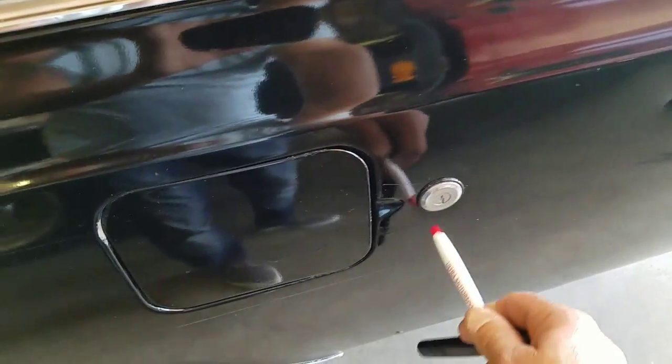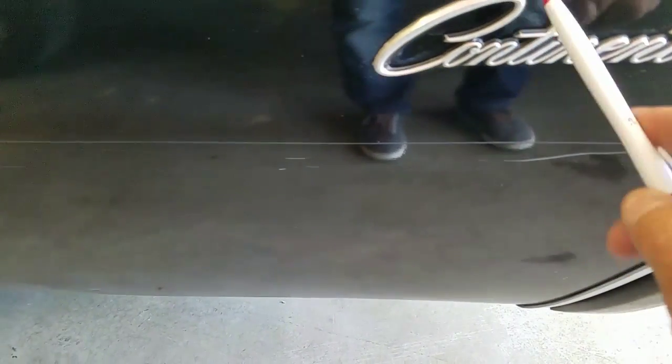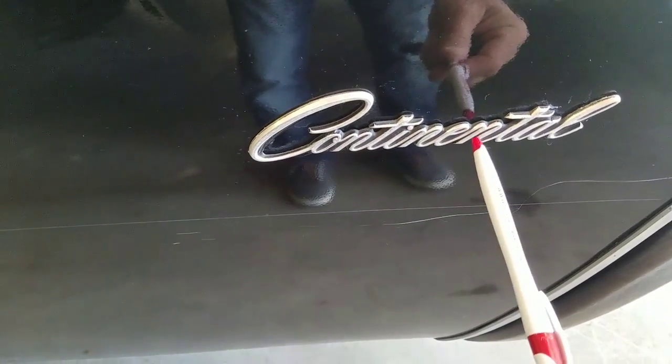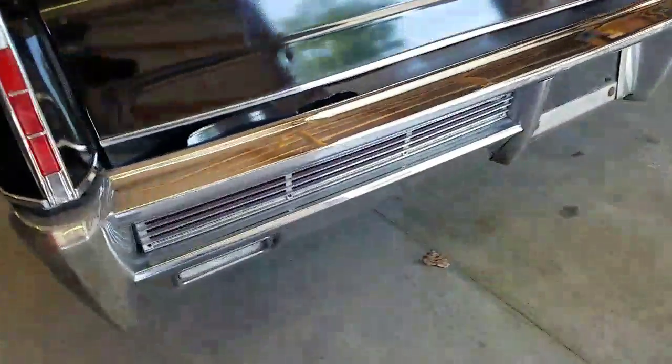This is what I like about this '66 — it's got the key entry from the exterior of the vehicle. Again, Continental emblems all look very good. These are pricey items. If you ever have a car that doesn't have them and they say, 'well, you can buy those,' you can — they're about four hundred dollars a piece.